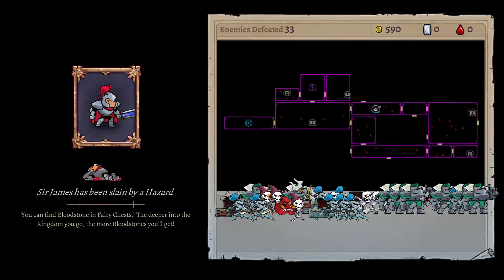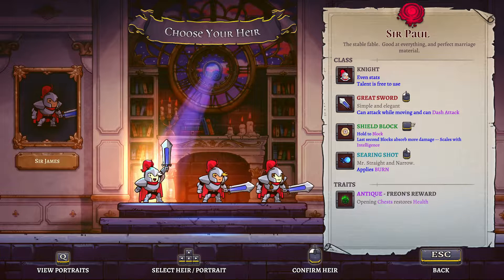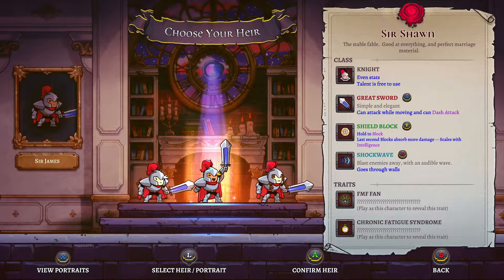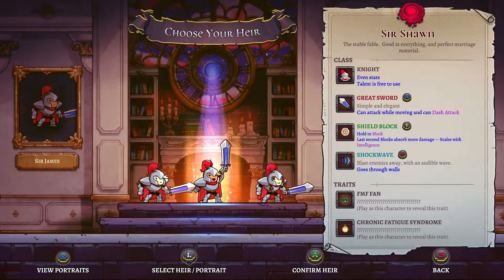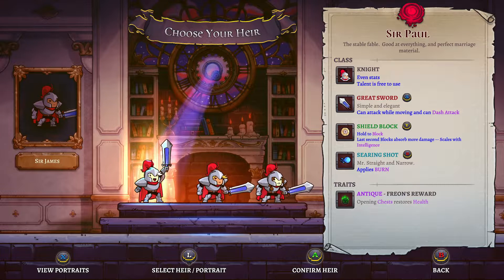You can find bloodstone in fairy chests — the deeper into the kingdom you go, the more bloodstones you'll get. So bloodstone must be a new currency. I got 10. Can I zoom in on the map? No, okay. For those who know the gist of how Rogue Legacy works: it's the same in Rogue Legacy 2. When you die, you return as a new heir. Sir James passed away and now I pass the legacy to his child — I get to choose one of three children.